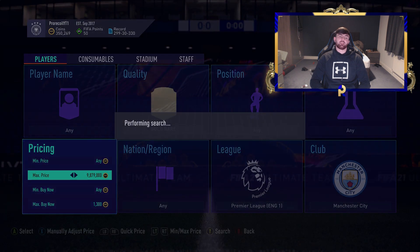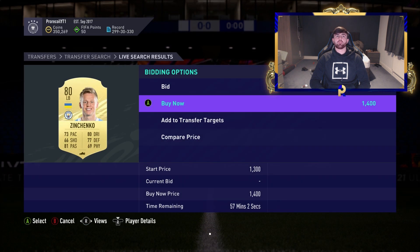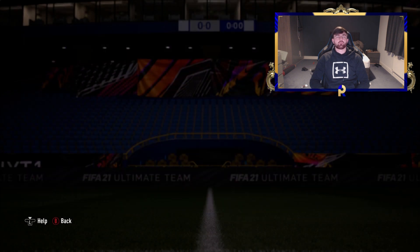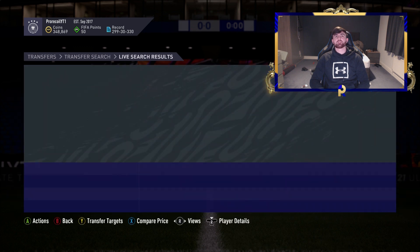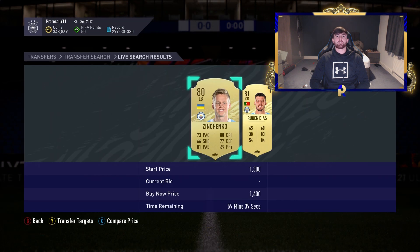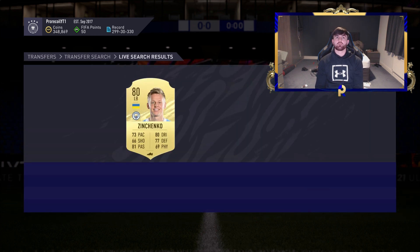We're going to try and get one more but we are being finessed slowly here. The 1.4s have all gone now so we'll pick one up. We don't want another Zinchenko if we can snipe at 1.4 and get other players. Rubén Díaz would have been a snipe — I can't believe we've missed another one. Zinchenko is really not doing us any favors.